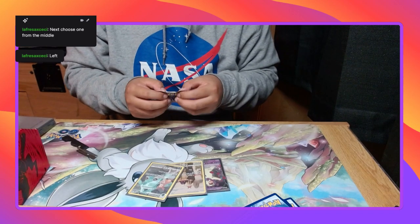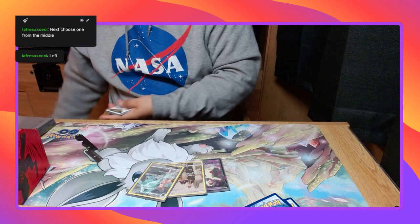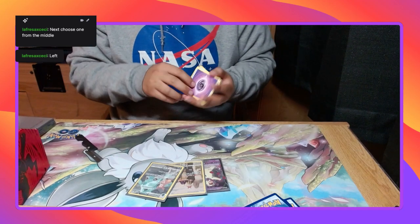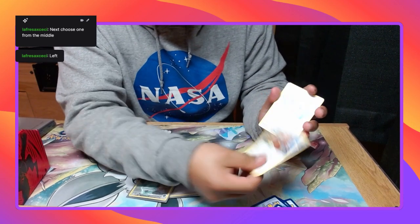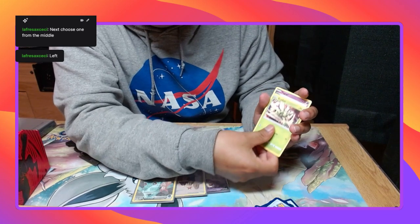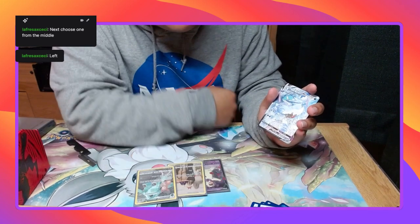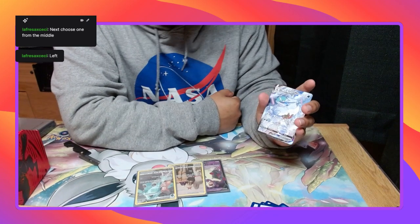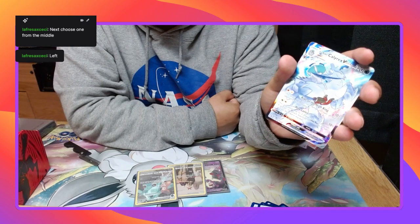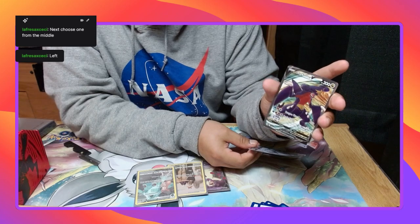Last pack. Psychic Energy, Ursaring, Featherball, Capodin, Stantler, Qwilfish, Scyther, Togepi, Fombe. Ooh! Ice Rider, Calyrex VMAX. That looks super sick. And a Garchomp V. Oh my god.